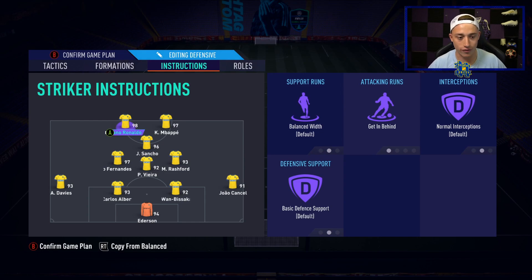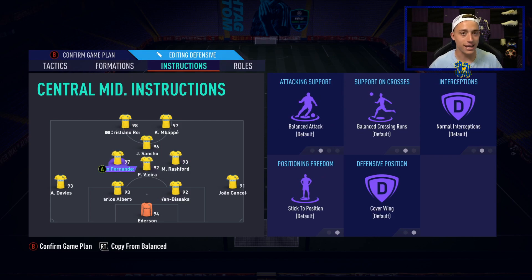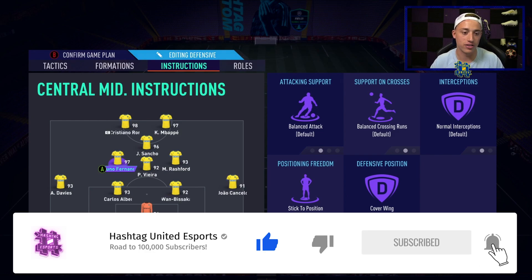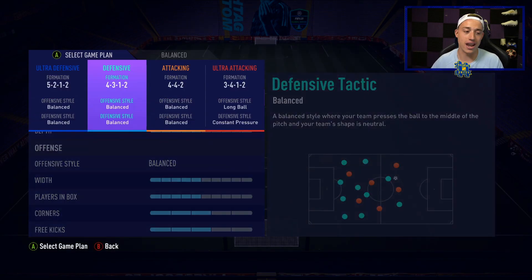In the player instructions, I've got CR7 and Mbappé on get behind as the two strikers. The full backs are on balanced, but the way they get involved in this formation is like nothing I've ever seen. Vieira is on stay back while attacking and cover centre. The other three centre mids are basically on balanced. When you're playing against this formation you might struggle, so you can either switch to this yourself or counter with a five back or a 3-5-2 — which we have coming up later.